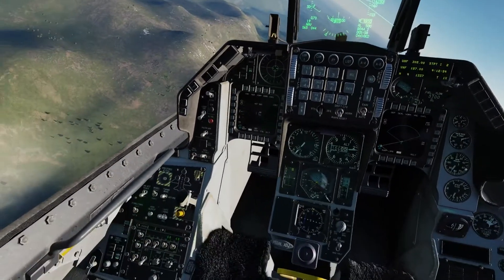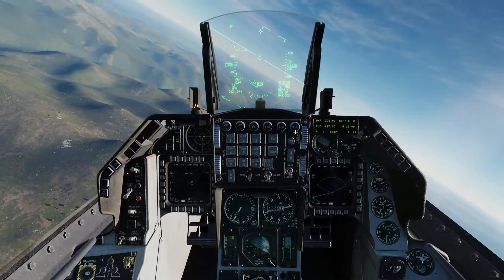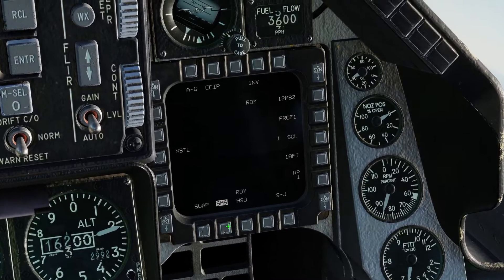The first thing you need to do — and this applies to any weapon — is set your master switch to arm. Next, select air to ground mode. This will put the SMS page, the Stores Management System, on your right MFD screen.